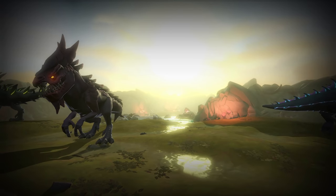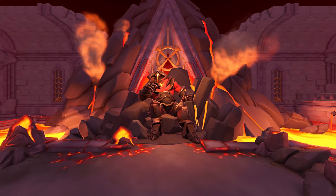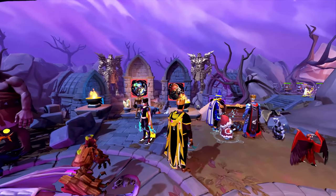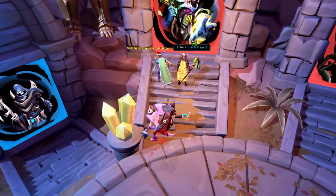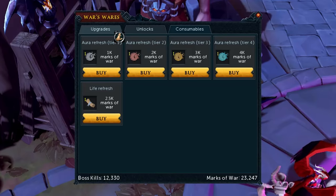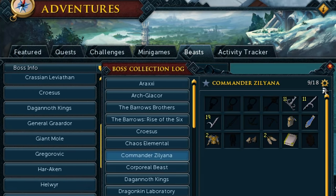Other bosses to consider could be the Rex Matriarchs — basically being Dagannoth Kings 2.0 — or Croesus. If you didn't leave that long ago and you're fairly confident in your PVM ability despite having taken a break, consider trying out Raksha or Zuk, but keep in mind these bosses are not pushovers and require dedication and good gear. If you're having issues getting to certain bosses, there's a PVM hub located near the Draynor Lodestone, requiring either level 60 combat or 1,000 total level. This hub lets you teleport directly to bosses after killing them once, saving a ton of travel time. It also has a range of useful unlocks bought with Marks of War, a currency rewarded for killing bosses. And just like Slayer, bosses have collection logs, rewarding a unique title if you obtain every single rare drop from a given boss — great long-term goals if you really like a particular boss.